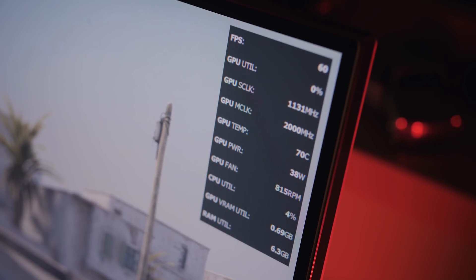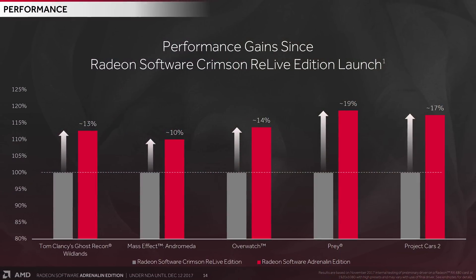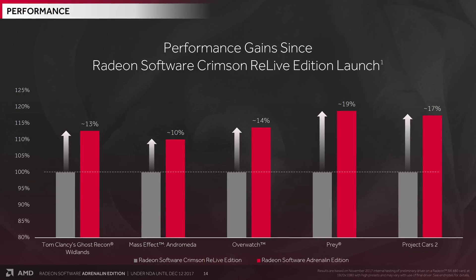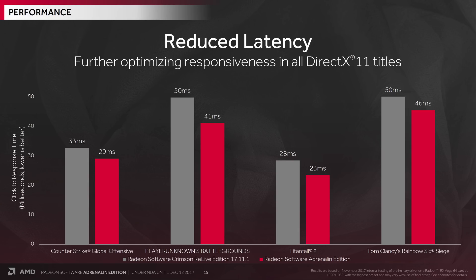With regards to performance, AMD showed us a chart showing that since December 2016 when Relive Edition launched, they've made some performance improvements in some games — though nobody plays Andromeda anymore, and you always have to start graphs at zero. These numbers were acquired with an RX 480, and none of the games aside from Overwatch were actually launched when Relive launched, so optimizations were made available when those games hit the market. For Vega, based on our conversation with AMD, it all points to very little to no improvements over Relive 17.11.1.